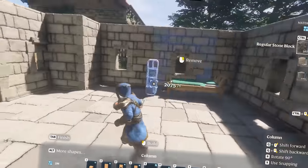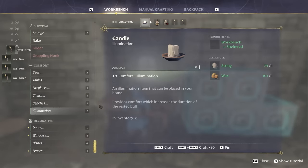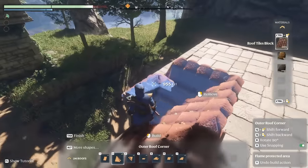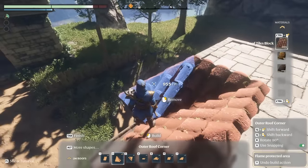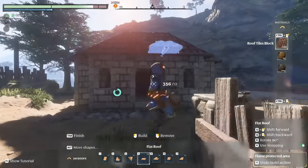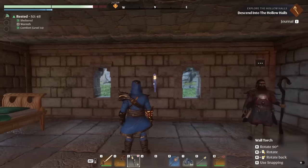I could even remove that wall and actually put windows right here. The people of my village will be looking at each other — no secrets. I need some wall torches. I was able to make some roof blocks, and by combining the outer roof corners with the inner roof corners and doing a little bit of finagling, we're able to make a nice little roof for the house. This rocks. Get some torches in here so my alchemist buddy can actually see what he's doing.